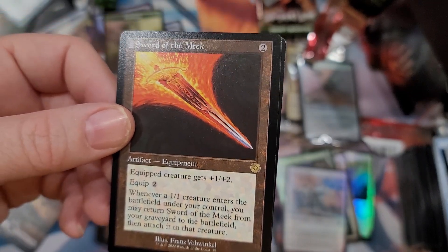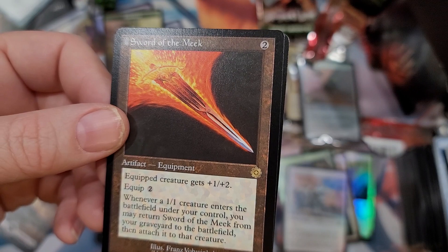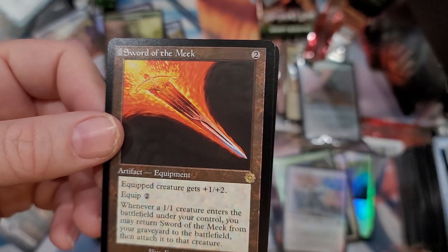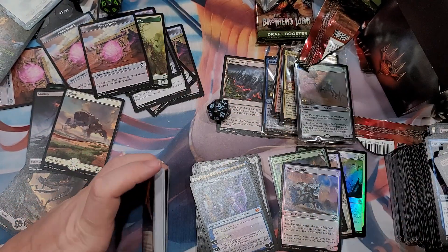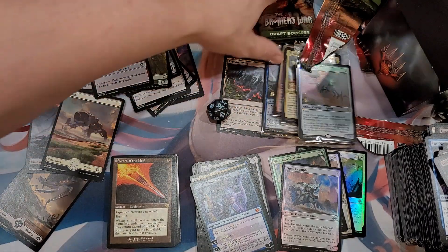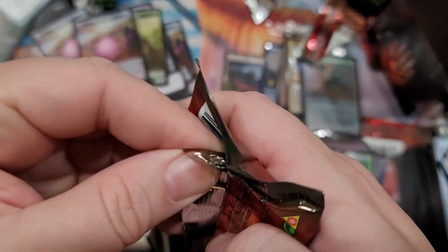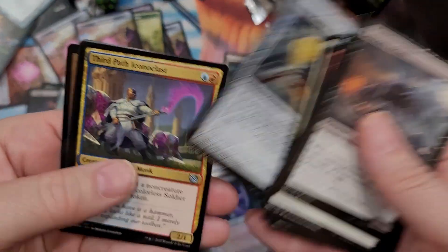Target opponent chooses a permanent they control and returns it to its owner's hand, then shuffle each non-land permanent they control into its owner's library. This is actually really good, especially in decks with card draw. And we got Sword of the Meek - equipped creature gets plus one plus two, equip for two. Whenever a 1/1 creature enters the battlefield under your control, you may return Sword of the Meek from your graveyard to the battlefield attached to that creature. Good for a 1/1 soldier token deck.